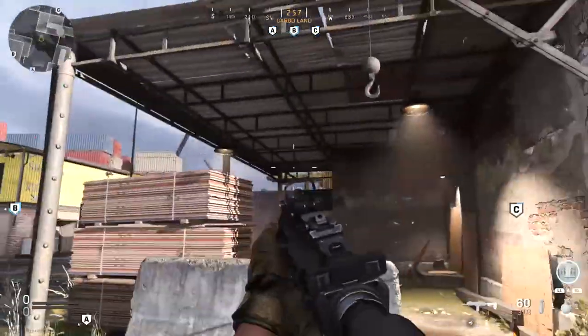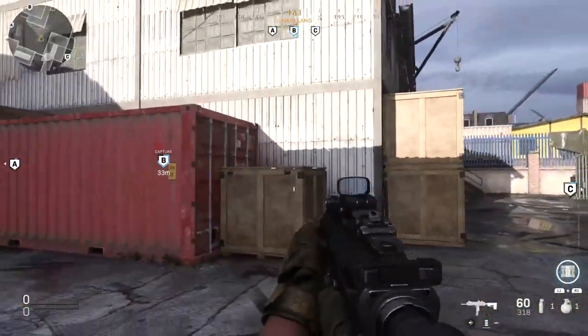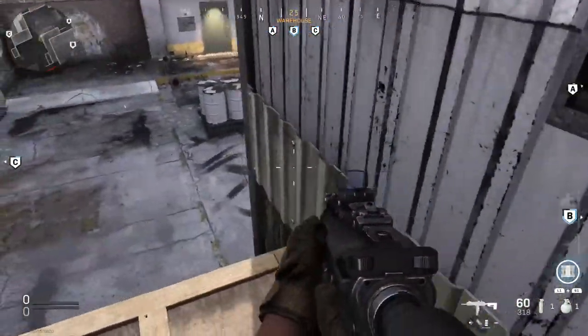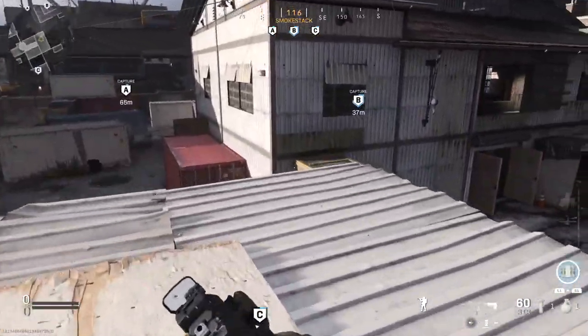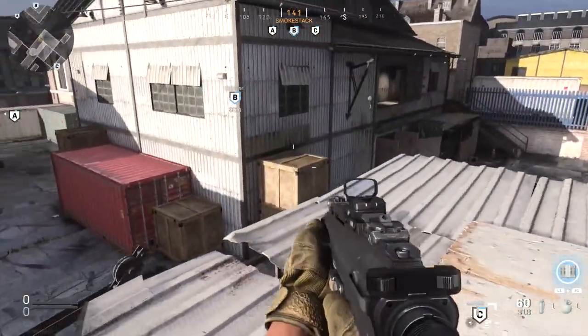Here's a great way to get on top of the roof that many of you probably don't know about — use these crates. Jump to this one, then jump around the corner, which is a bit difficult but consistent with practice. From there you can jump right across onto the roof. Most people don't know about this one yet, and I usually take people off guard when I use it.